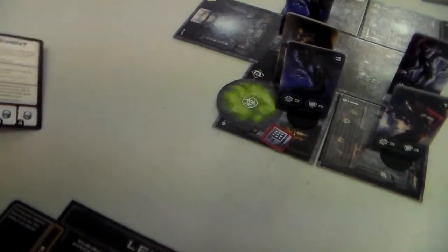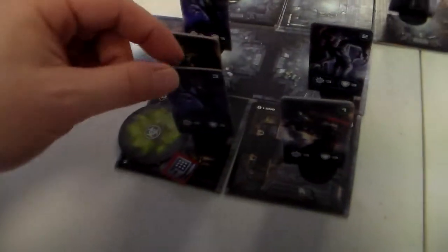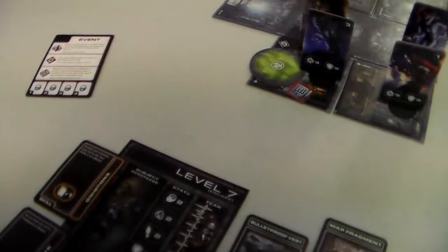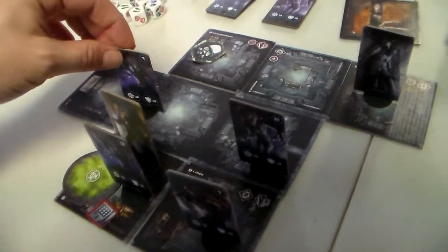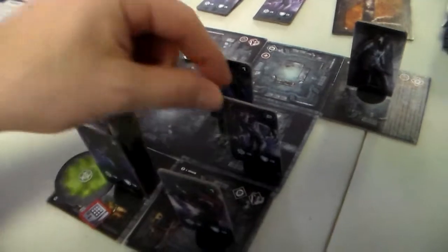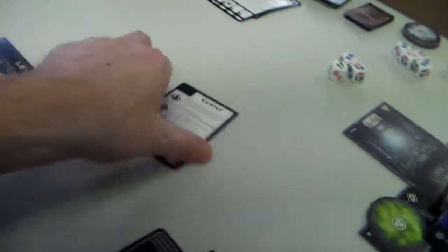The clones activate: one moves here, one moves here, and one attacks. He had enough toughness so he didn't get hurt that time.